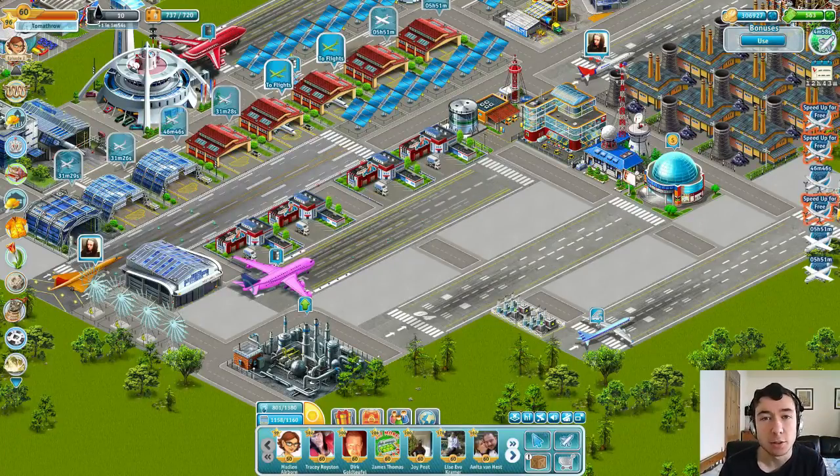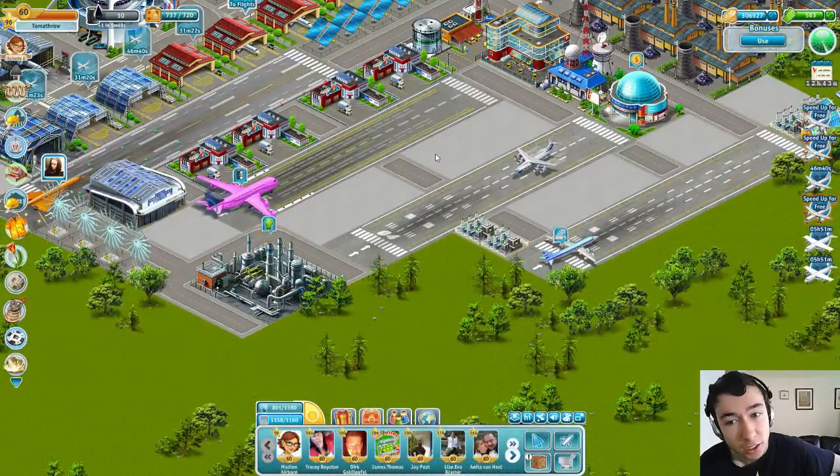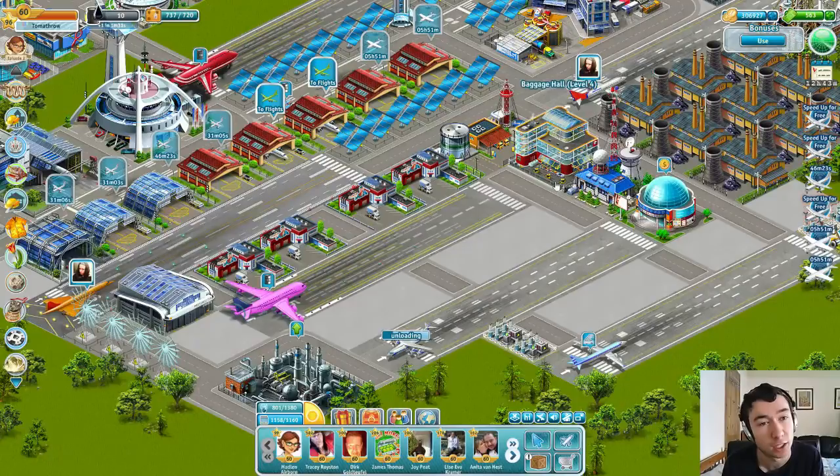Hi there guys, how's it going? This is Matt Dutomalt here and welcome back to some more Airport City Free to Fly. Today we're just going to have a quick discussion about the latest event that's just passed — the latest quest, 'It Came From Outer Space'. I've already posted a couple of summary preview videos about what the actual event was going to be like. Today we're just going to have a quick summary of the actual event because it has now finished.